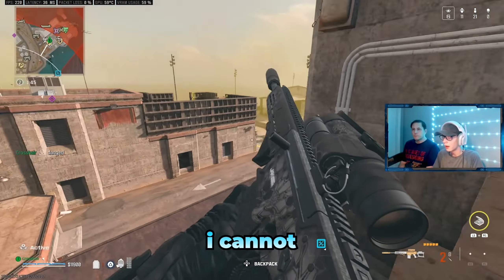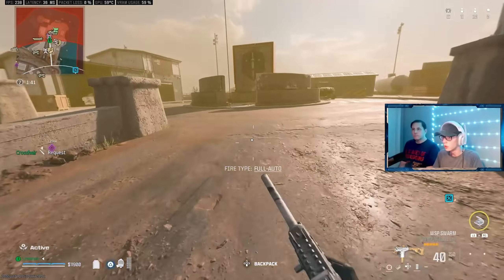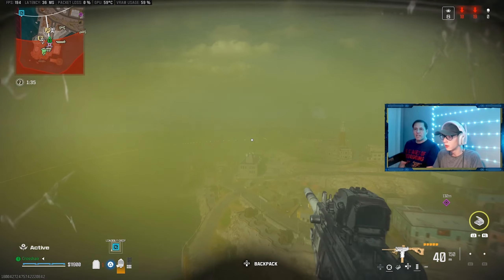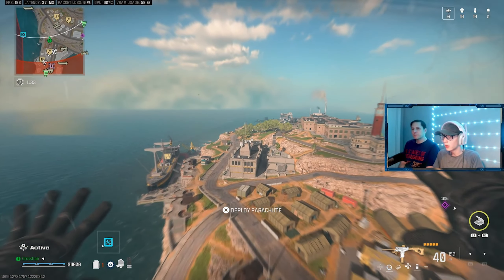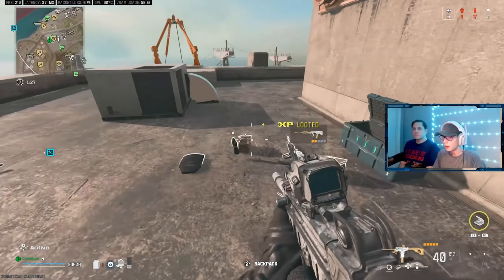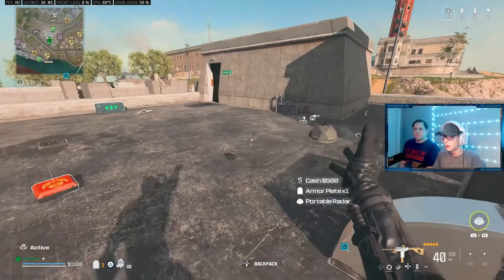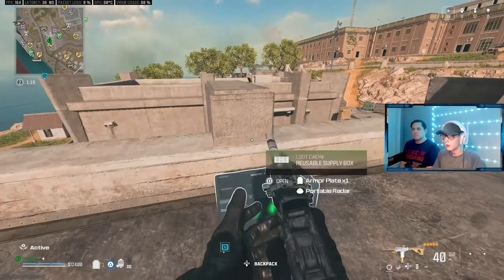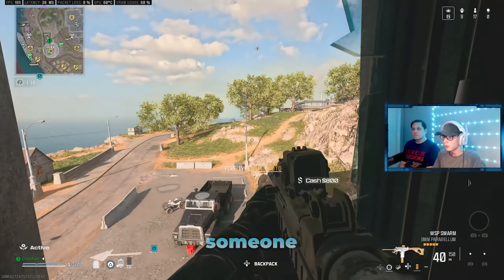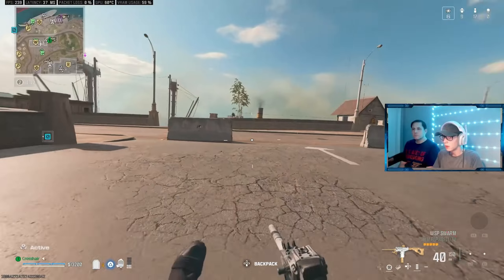I cannot hit a shot with this sniper. I'm going to take the zip and push control — probably a dumb idea, but we're going to try it anyway. I just need to get some kills with the SMG. I put the gas mask on the zip but we're good. Let me get some plates. No one in this building, so I might as well not be here — need to find someone.